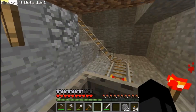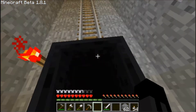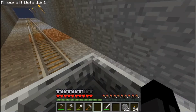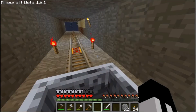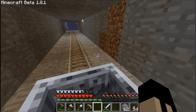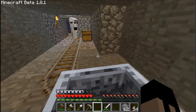We have some minecarts — I forgot how you make a minecart. Iron, like a boat. Do you think it should be a button instead of a lever? Yeah.